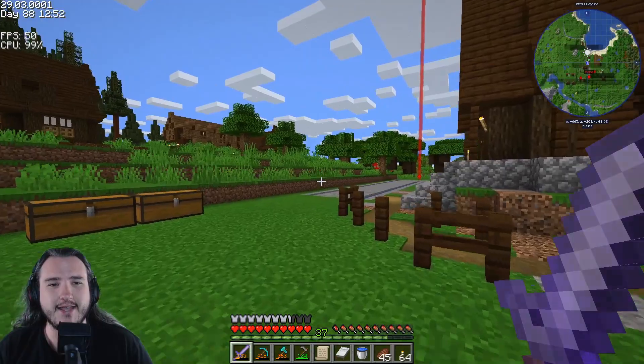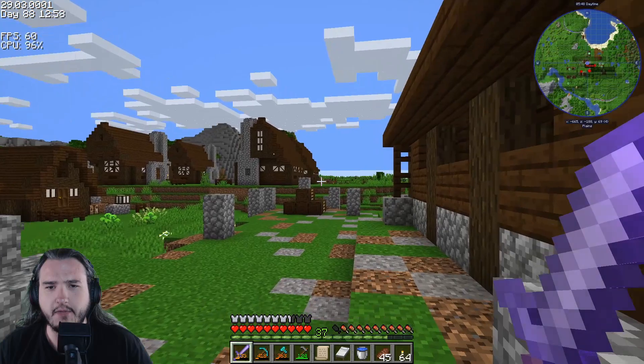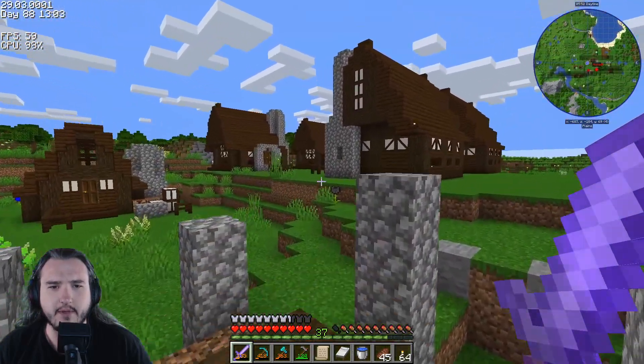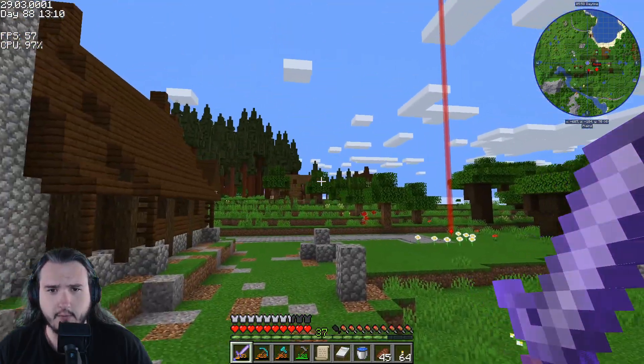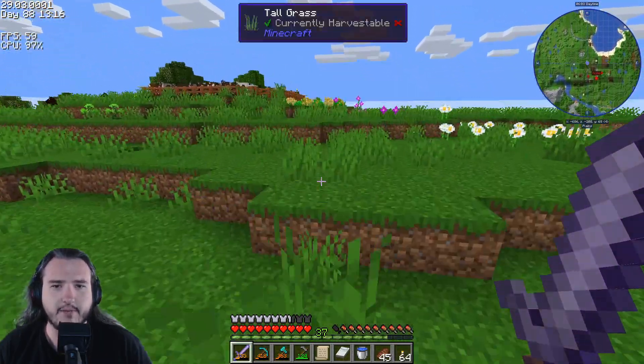Another thing that got done is the level two building is complete, and I think both homes are done. There's nothing being built right now. Both homes are at level two, so I can start upgrading stuff. I want to upgrade the warehouse next, but I also have some other things going over here.